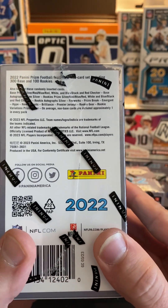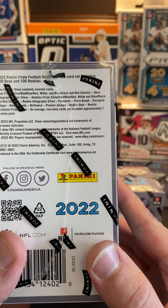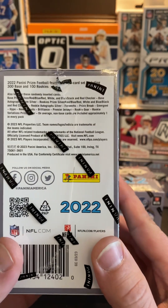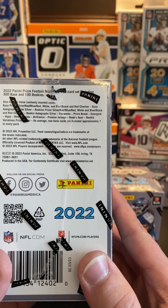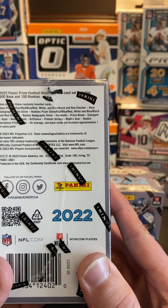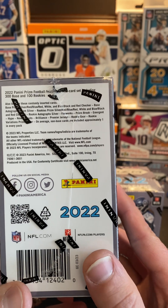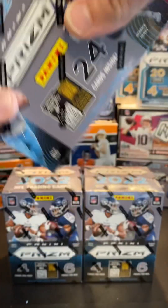You're also going to be looking for rookie autographs inside there. There are some short print cards — those will be the red checkers, the black, and the dark blue. So those are kind of the chase cards, along with rookie variation cards. You've got inserts like fireworks, prism break, emergent, hype, new recruits, brilliance, premier jerseys, rookie gear, and rookie variations.